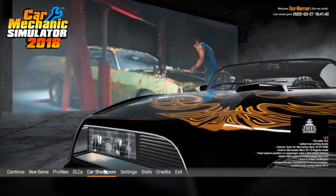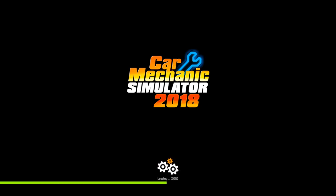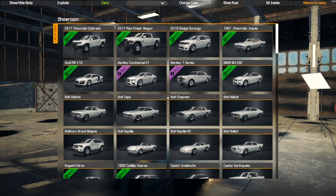The Chrysler DLC brings in two new cars: a 2008 Chrysler 300C in the SRT8 version, and a 1975 Chrysler Cordoba, which I'm not sure what that is. The two engines are a 6.1 Hemi V8 and a 5.9 V8 Mopar LA engine.